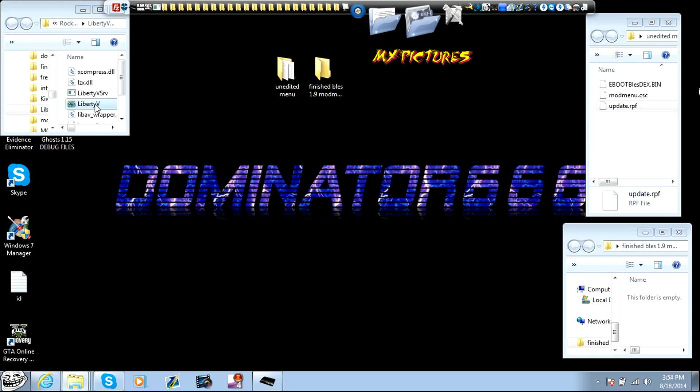You're also going to need Liberty V. Make a folder, name it 'unedited,' put your e-boot, your mod menu CSC, and your UPDAT RPF in there, and then make another folder called 'finished menu.'